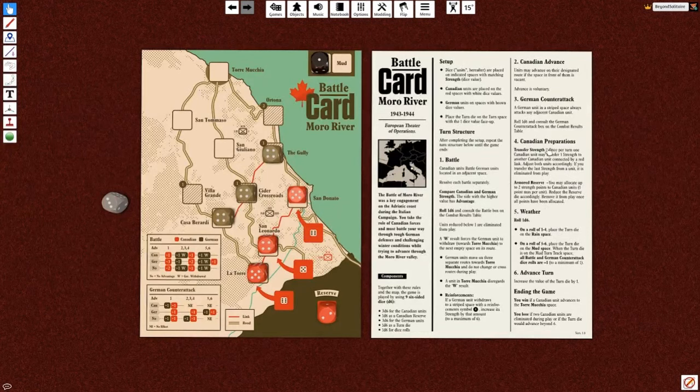Now we're in Canadian preparations. Do we want to transfer strength? Once per turn we can decrease one unit by one and add that force to another, but I'm not sure there's a need. We also have a reserve of two we can distribute as we wish, but once we're out of points it's gone. Maybe we want to hang on to our reserve and figure out where to put it. For weather, we roll a one — on a roll of one to four we stay in rain, on five to six we get mud with a minus one to all rolls. Fortunately no mud.